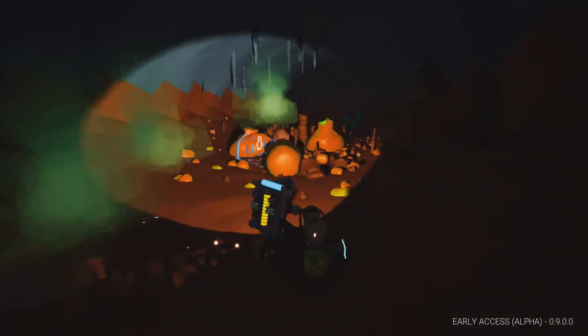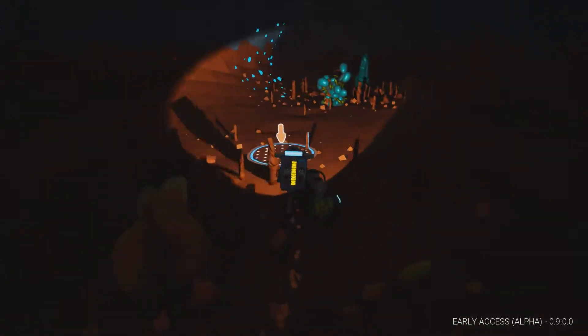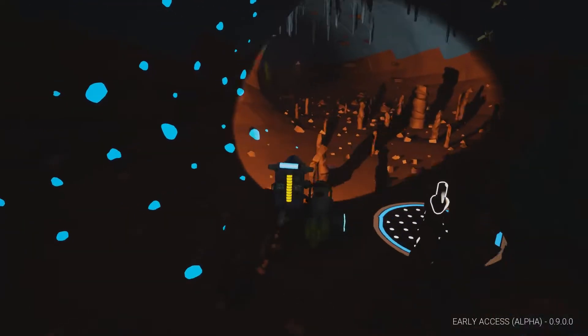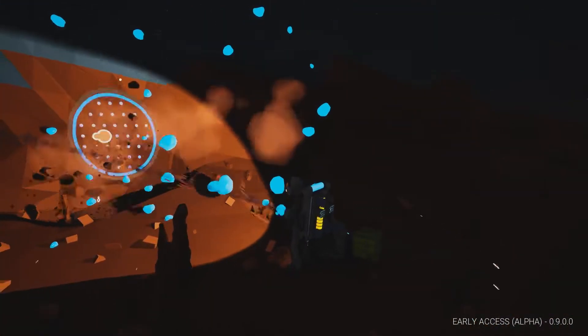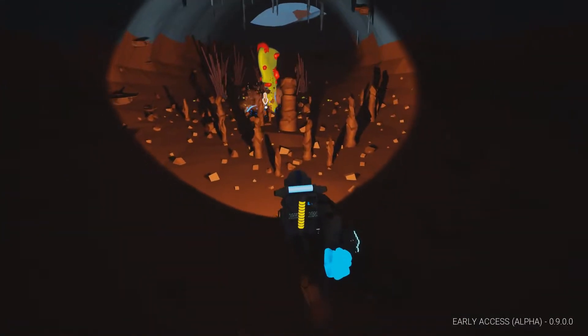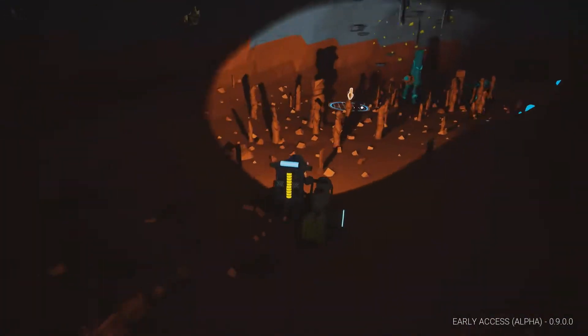I don't want to just get in the hab and wait out the storm — I want to play. Stop trying to make me hide. It's trying to kill me. But I'm moving at full speed in the storm — that's nice. Did they get rid of the stupid slow walking? I can only pray. I hate storms slightly less right now.